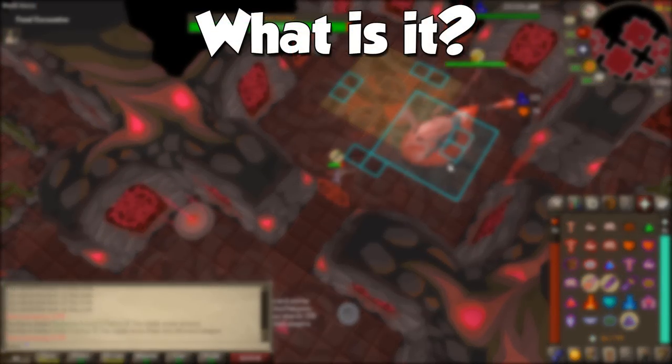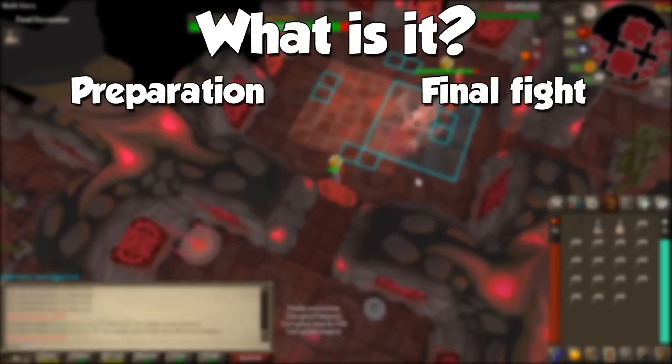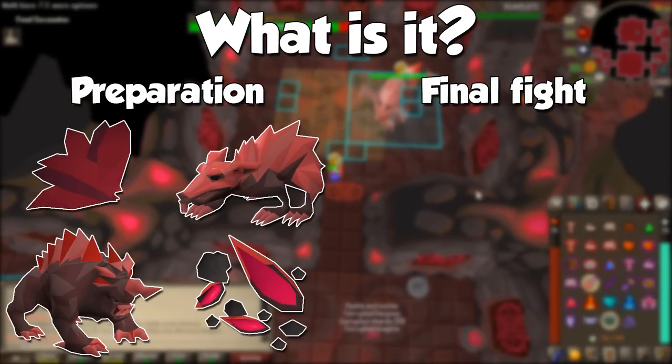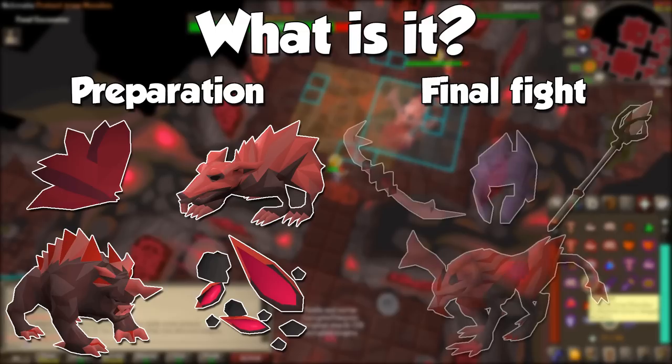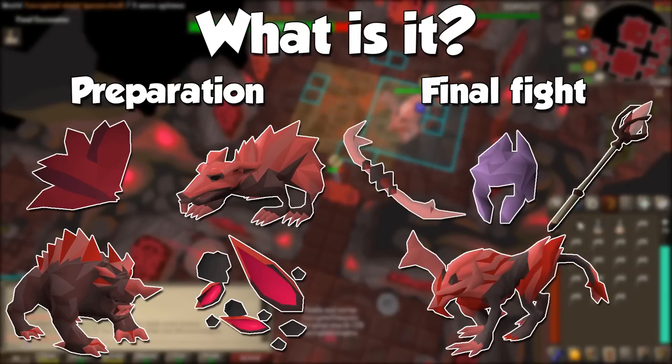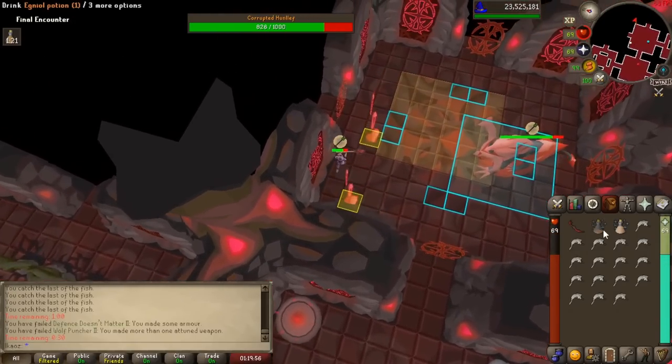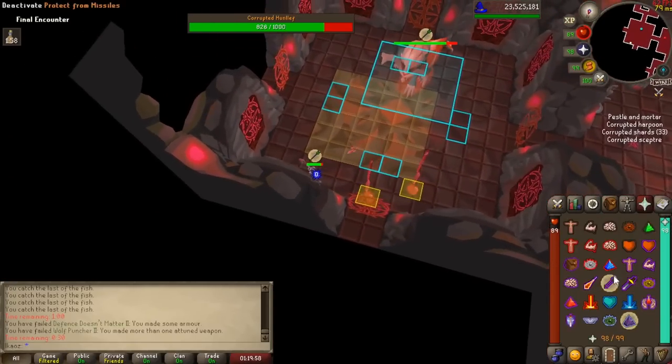The Corrupted Gauntlet is a solo boss encounter with two main phases: preparation, and then the final boss fight. During the preparation phase, you will gather resources throughout a randomly generated dungeon to make your own weapons, armor, food, and potions in order to fight the big scary boss at the end, the Corrupted Hunlef. This is by far one of the most difficult PVM activities in the game, and once you get comfortable here, any other challenge will be a breeze.